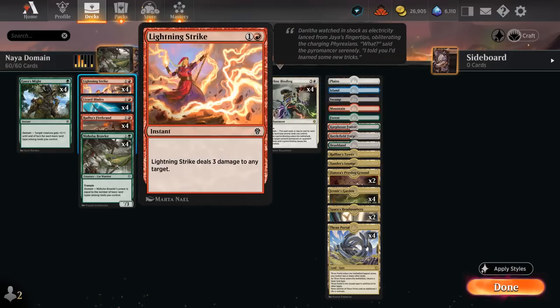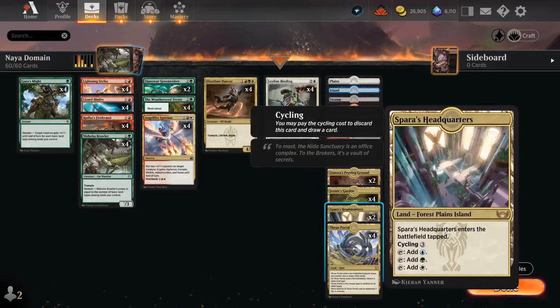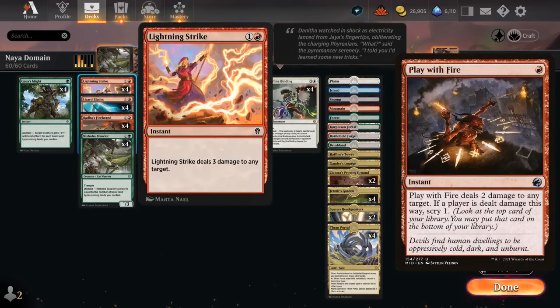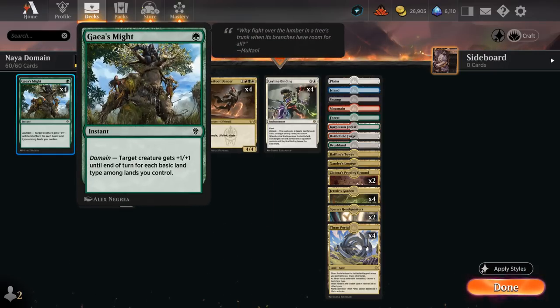Our other removal comes in the form of Lightning Strike, which we can also use to burn an opponent out if they're low enough, since our deck is quite aggressive. We're not playing too many one-mana spells, since on turn one we'll mostly be playing a tapland, so we go straight to Lightning Strike over a Play with Fire. We also have four copies of Lizard Blades — no Domain synergy, but it's a one-one double strike that can be reconfigured for two mana to give another creature double strike. Pair that with Gaia's Mite and all of a sudden we're dealing 10 damage.